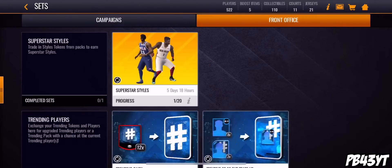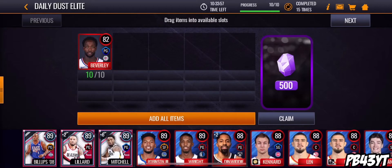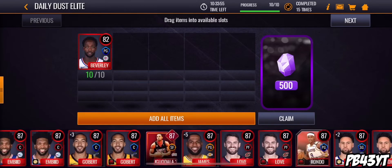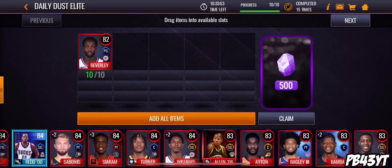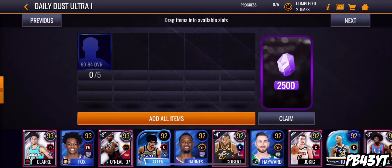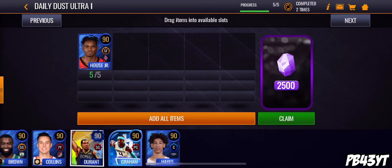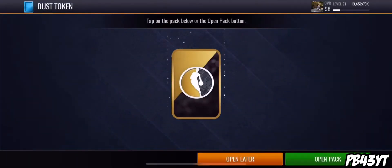First thing you want to do: go to Front Office, go down here and you want to be exchanging your elite players for your dust. I have tons of elite players - I'm sure most of you guys have tons of elite players just chilling on your bench. You can do the platinum exchange only if you have a lot. I have a lot so I'll do this one. I already have a ton of platinum so it doesn't matter to me.